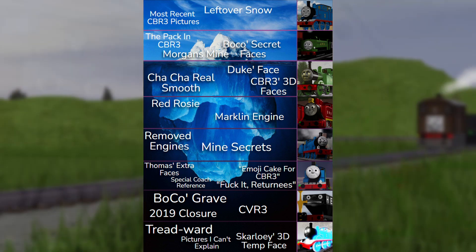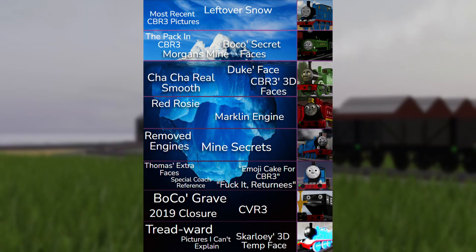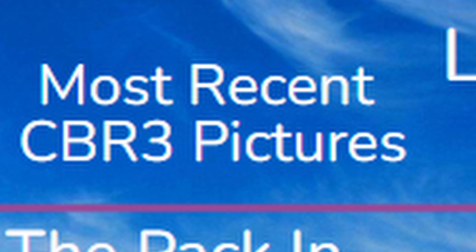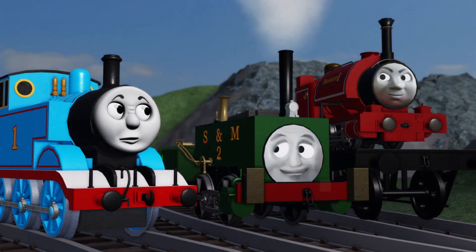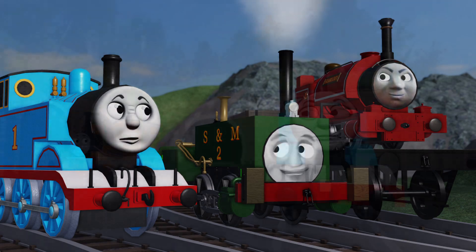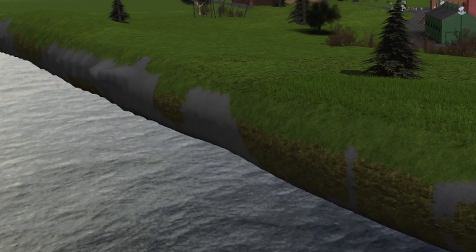Looking at the iceberg on its own, there aren't really that many items to talk about, so it'll be a quick video. Let's start with the first one: Most Recent CBR3 Pictures. This refers to the three pictures posted in the Soda Online Discord server, with Soda Online Thomas being on the promo set for CBR3 — that's the most recent CBR3 content as of right now. Next: Leftover Snow. All around the map you'll find leftover snow from the 2019 winter update.